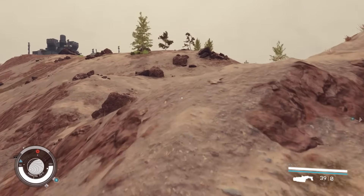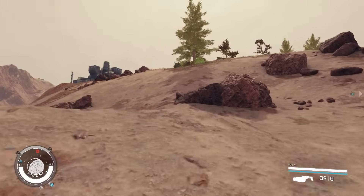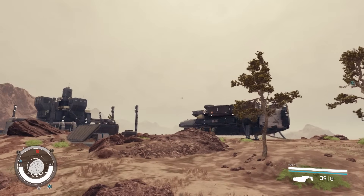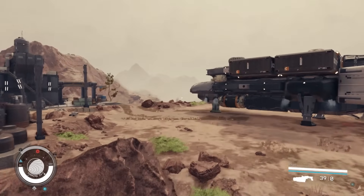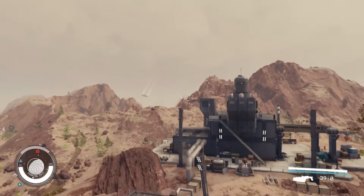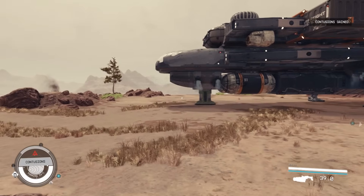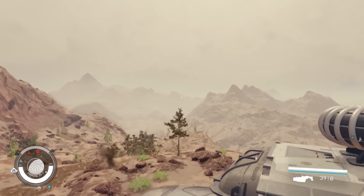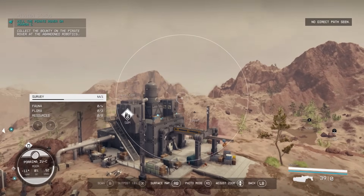As we're on our way to the first ship we can see in the distance a second ship land. I have no idea what's going on with these ships — maybe there's a party I've not been invited to — but we can't be in two places at once, so we're going to steal this first ship and see what happens.